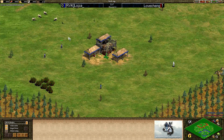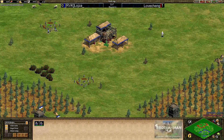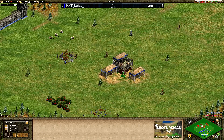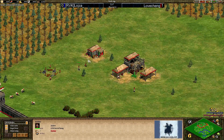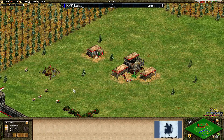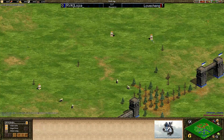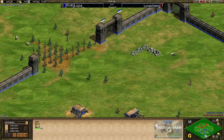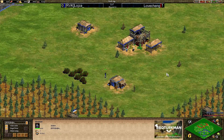This is game number two between Loyser and Lovecheng in round four of Clash of the Titans. Down to the south of the map in blue we have RVK Loyser, playing as Aztecs. Up to the north in red we have CKF Lovecheng, also as Aztecs. The first game did go to Lovecheng quite conclusively, with Loyser not looking so strong on the water maps. But he has chosen Arena as his home map, so it will be an Aztecs war — something he is going to be very comfortable with.